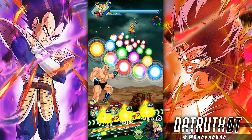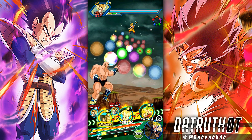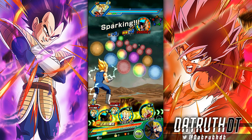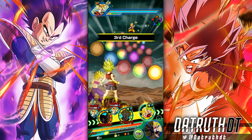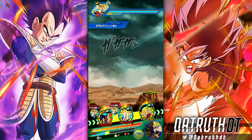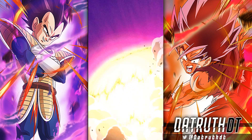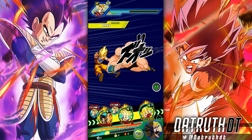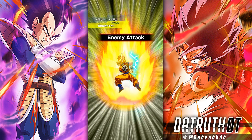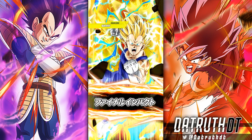Napa is at 100k defense right now. He's going to get 50k defense when he gets his 18-ki super attack - he's at 13, 14, 15, 16, 17, 18 - that's an 18-ki super right there. I probably shouldn't throw Napa too far into harm's way. By the time we get to INT UI Goku we want to be around 180k defense, and with Vegeta after he super attacks, that's going to be very easy and consistent, especially with Super Saiyan 2 Goku on rotation.